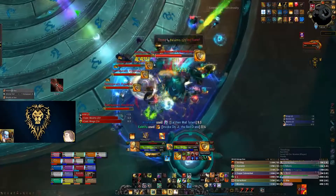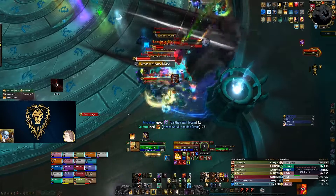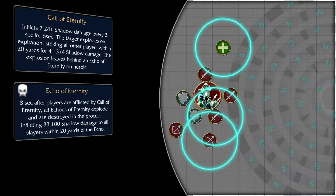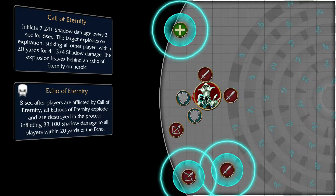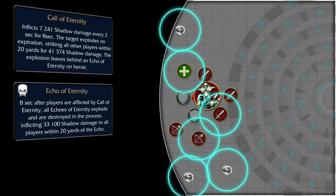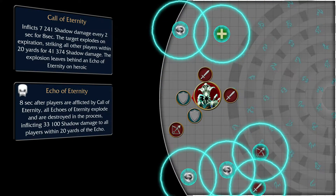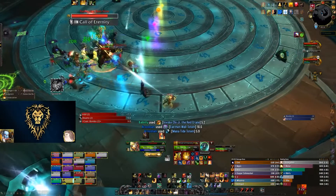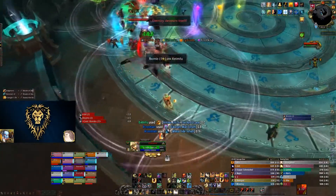On heroic difficulty, two new significant mechanics are added that can wipe your raid multiple times, especially in non-organized groups. Firstly, Call of Eternity circles, upon exploding, will leave an Echo of Eternity — secondary Call of Eternity explosions. This means that after the first Call of Eternity, you'll have 6 ring explosions instead of 3, with 3 of them happening at the same place previous players went to explode. This severely limits free space on the arena. The best way to handle it is to try and stack them on one side, so that if a deadly beam overlap occurs, you can always run to the other side.